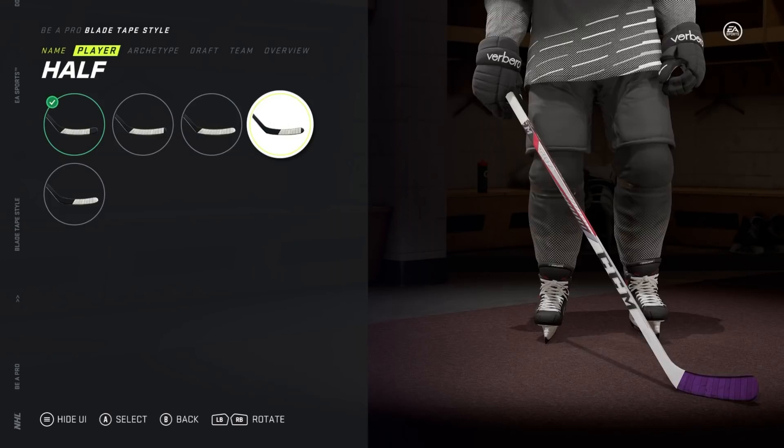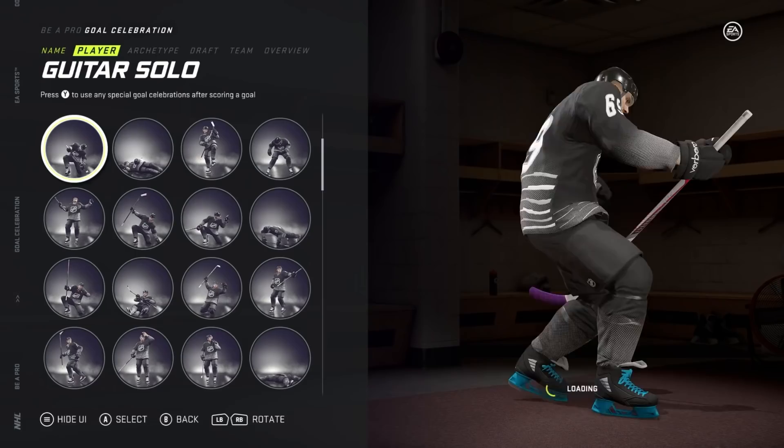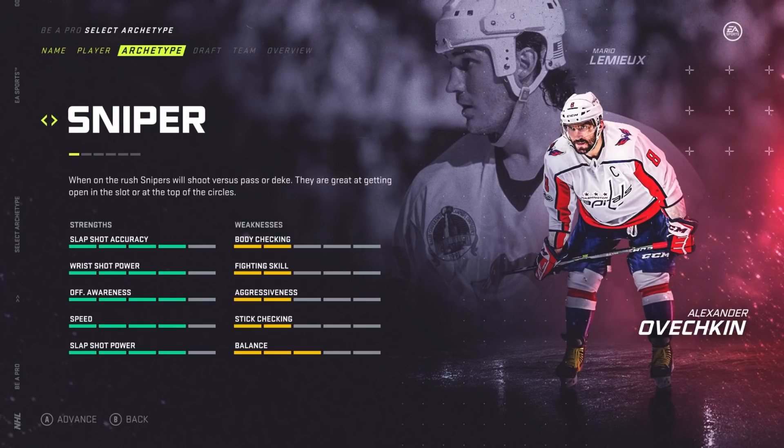Made sure to give him the whitest one possible and then I put some purple tape on the end. I didn't really bother with much of the other gear. I did make sure he had some pretty cool skates though. Gonna make those my favorite color. Made his only animation guitar solo. Just seems right that he strokes on his stick.